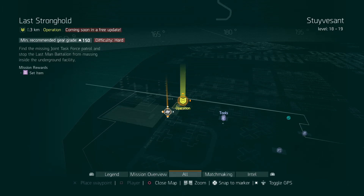If you see right below that, it says mission rewards — and it's a purple set item. So that means that when this free DLC drops, there's going to be sets coming out with this raid. That's pretty exciting.